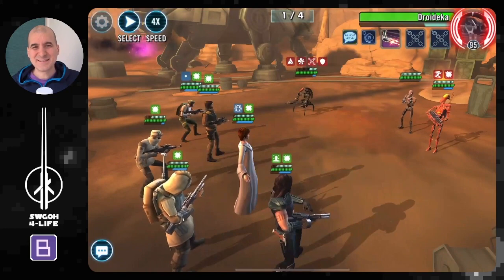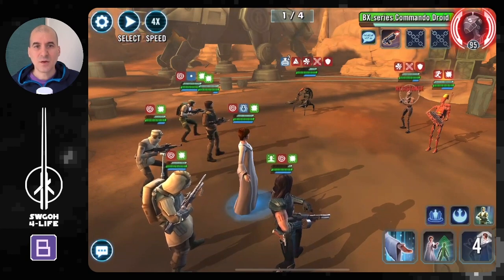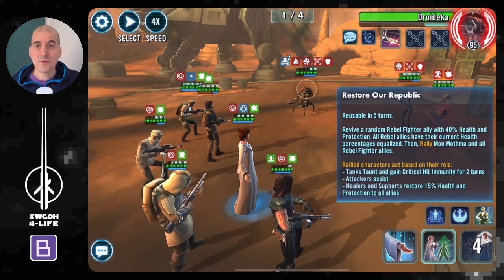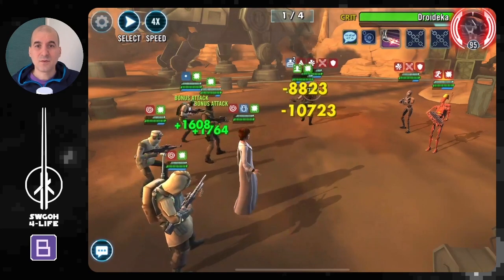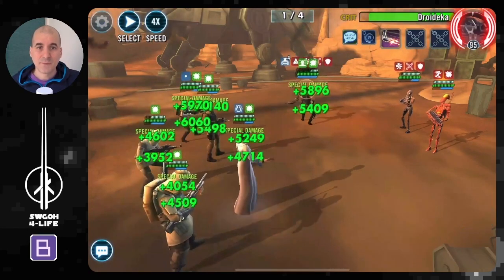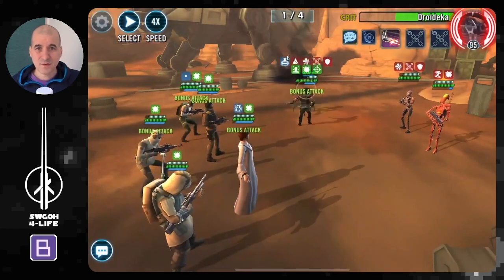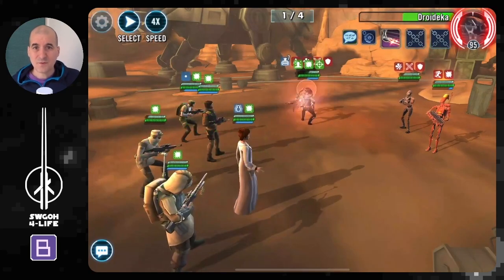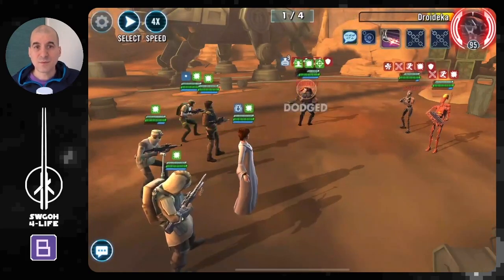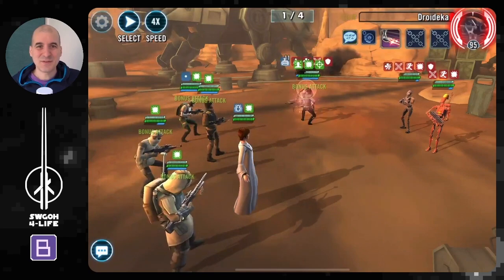Rebel fighters don't hit very hard, which is where Kal would help with extra damage, but you don't really need him. The command battle droid is annoying because even if you ability block him, his basic still puts daze on all your guys. But after a couple of turns we can get rid of daze and continue the turn meter train. Cassian is great here for ability blocks, buff immunity, and spreading debuffs.